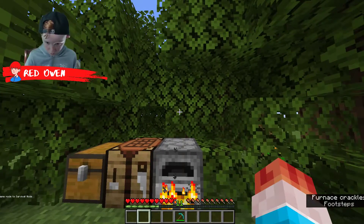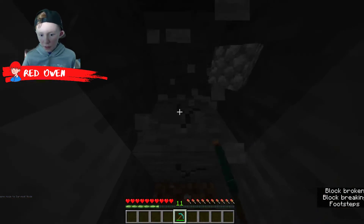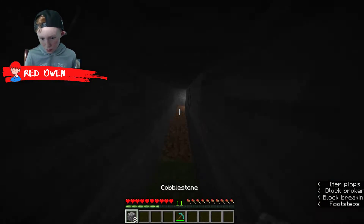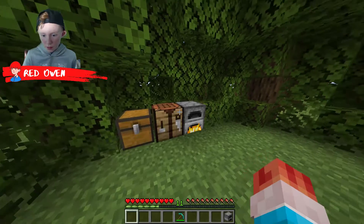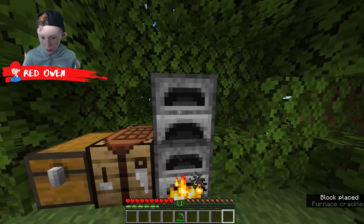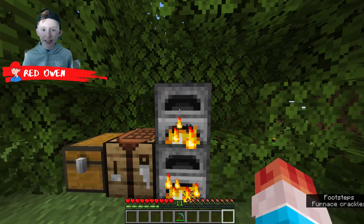You just put the coal at the bottom and the iron at the top, and it starts smelting. Let's get some more furnaces to speed up the process. If we get one or two more furnaces — we'll craft another one — and grab half of our coal and half of our iron and put it in another furnace. This will speed up the process, and now it goes double as fast.